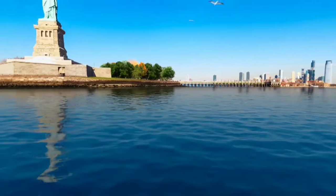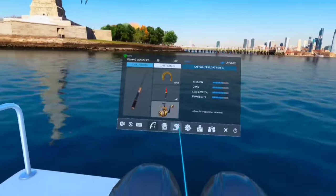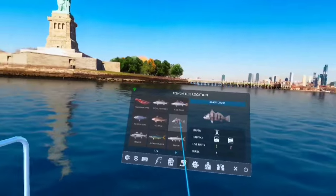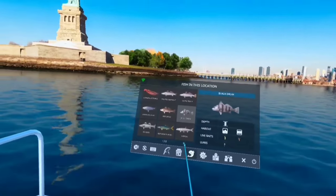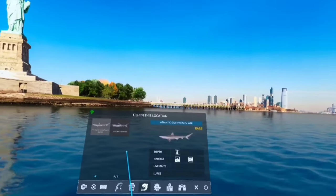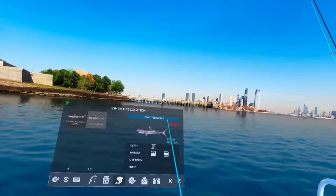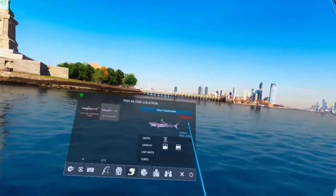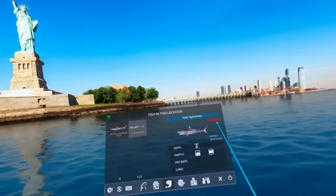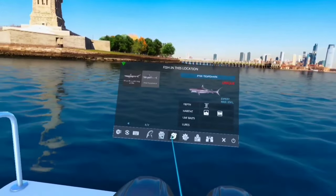Let's look at some of the fish you can expect to find at Liberty Island. We've got the octopus, the black drum, and the Atlantic sharp-nosed shark which is the rare here. There's also a new feature called the unique fish — in this location the unique fish is the pink tiger shark. This is a new feature for Real VR Fishing as a whole, not just for the East Coast DLC.